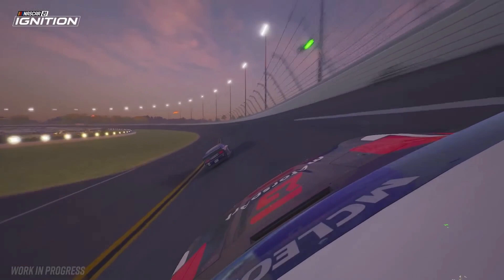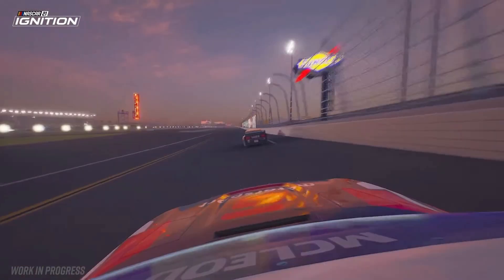On the left-hand side of your screen in this image, you're seeing those lights in the infield — that's something that we don't really see stand out whatsoever in NASCAR Heat 5 and whatnot, and it just looks really, really visually appealing.